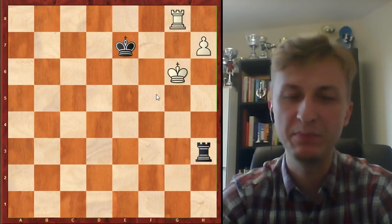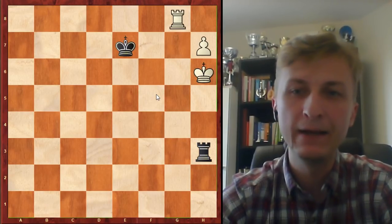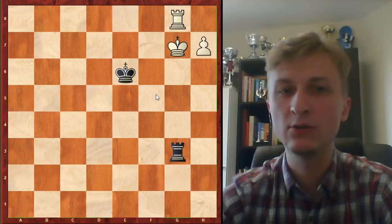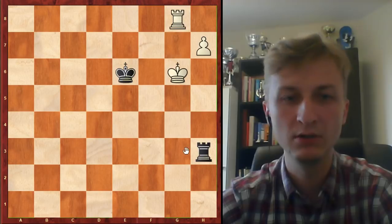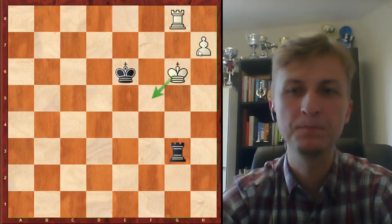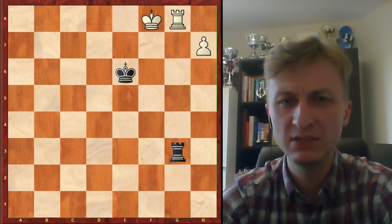White is winning anyway, but this is the moment to resign for black. However, if black goes king e6 in the same line, the king cannot escape. King goes to h6, it's checked, the pawn needs to be protected, check, cannot go here — if king goes here, check again, pawn is hanging, back to square one. But king goes to f8 and it seems time to resign.